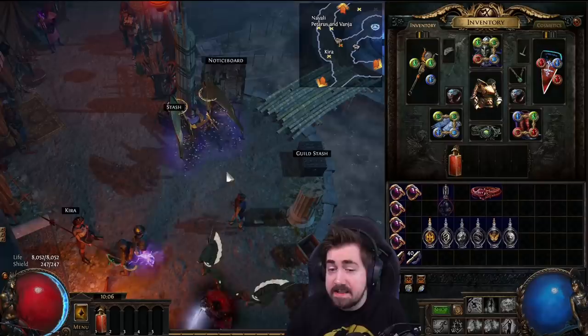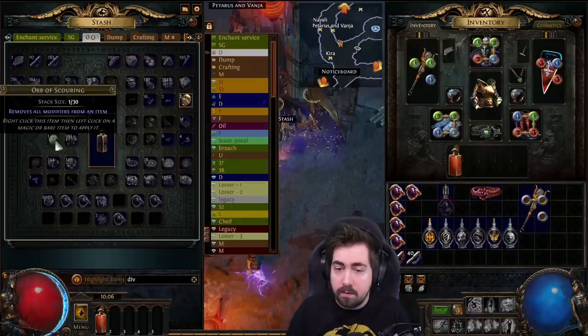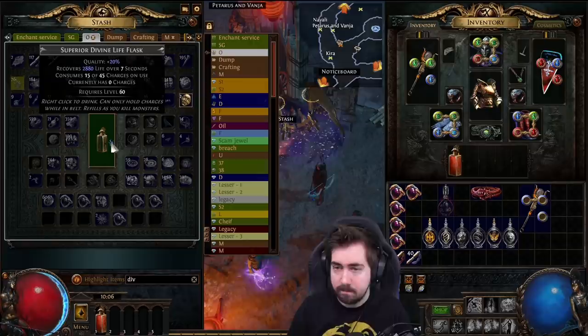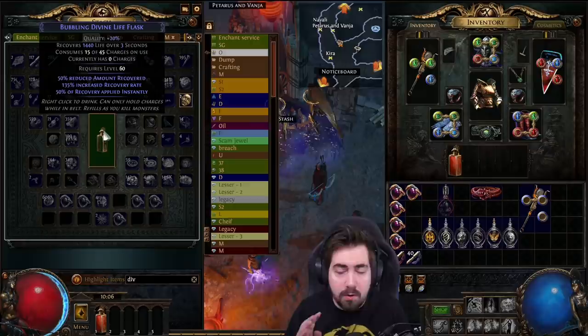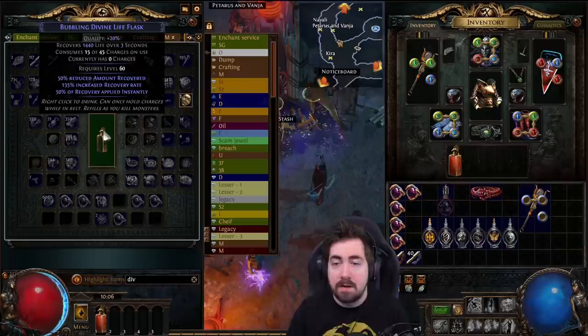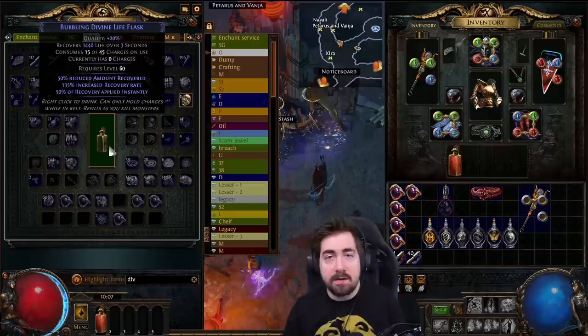Something else I see people do is they don't roll their flasks well enough. You can use currency on flasks — not everybody knows that, but now you do. You can use an orb of transmutation to make them magic, then use an orb of alteration to reroll. I normally always keep either bubbling or seething. New low-life builds can keep panicked, but I would never use panicked on a full life build — they only work when you're 50% and below, and it's so easy to get one-shot from that.